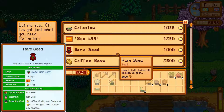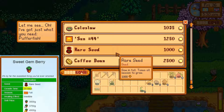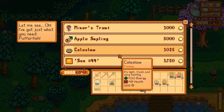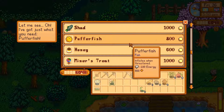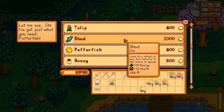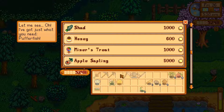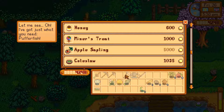Rare seed! This will grow you the sweet gem berry, one of the most rare and expensive items you can grow on your farm. It takes 28 days, but with speed grow or higher farming level it can take less — like 26 days. Apple sapling for 5000 — not a chance. But look at that! We can actually grab a shad for 1000. We can also get pufferfish and tulips and blueberries. So we can deliver the pufferfish and the shad — this is exactly why I wanted to visit the traveling merchant, because she is awesome from time to time.